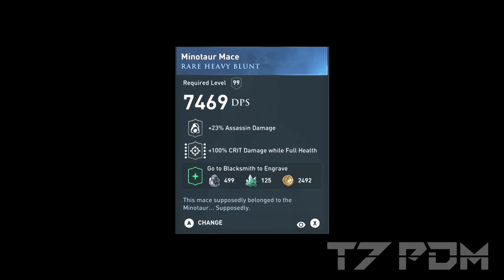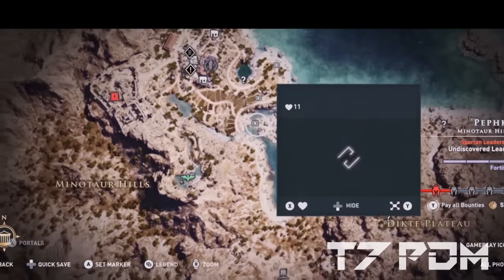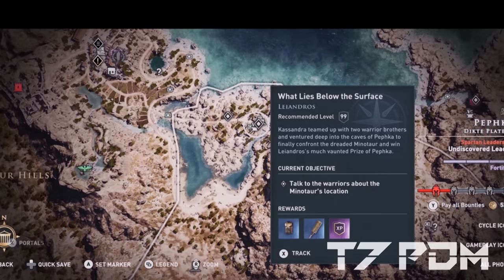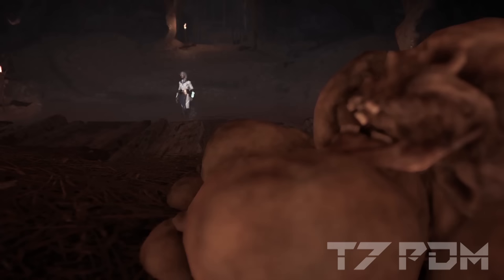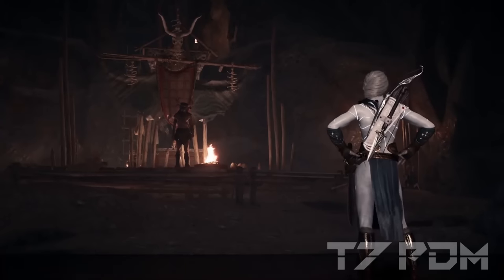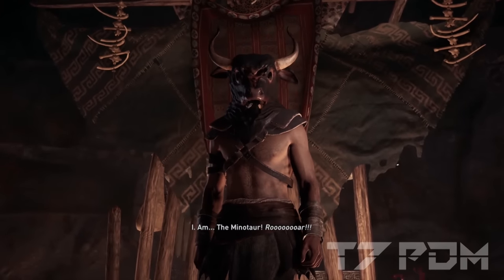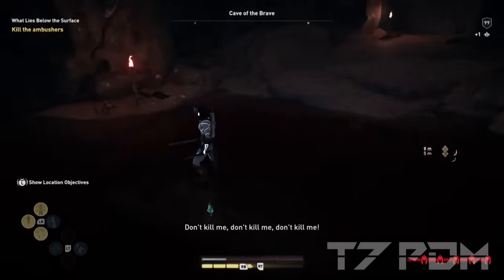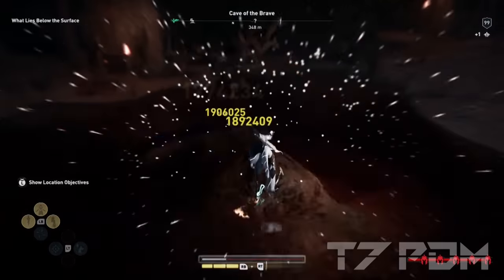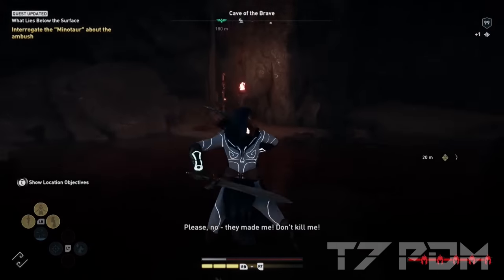If you want to get over 1000% critical damage in your build, you might need the Minotaur Maze. It is the only melee weapon with 100% crit damage while at full health, and you can still engrave another 50% crit damage on it. The only downside is that it is a blue item with only 3 engravings, but these engravings are more powerful than almost every other weapon in the game. The Minotaur Maze is found from the fake Minotaur questline in Pethka: collect all 3 tokens, then do the quest 'What Lies Below the Surface,' survive the bandit attack, and you'll be rewarded with it. You can also get a second one in New Game Plus.